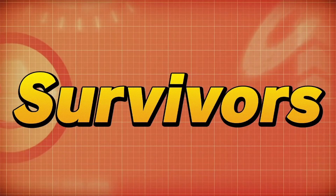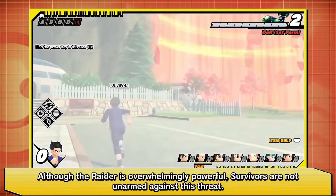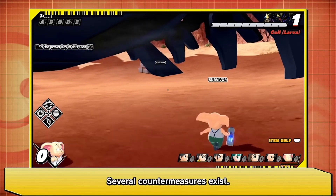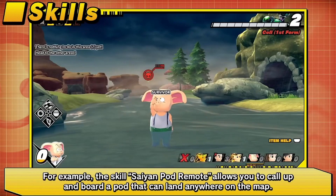Today in this video we're going to be talking about skills and dragon change. Bandai Namco released a gameplay video explaining skills and dragon change, so we're going to take a deep dive into that and dissect it. It turns out the survivors are going to be able to equip skills and abilities that they want, and there are also passive skills, but they didn't really show too many passive abilities in this trailer.